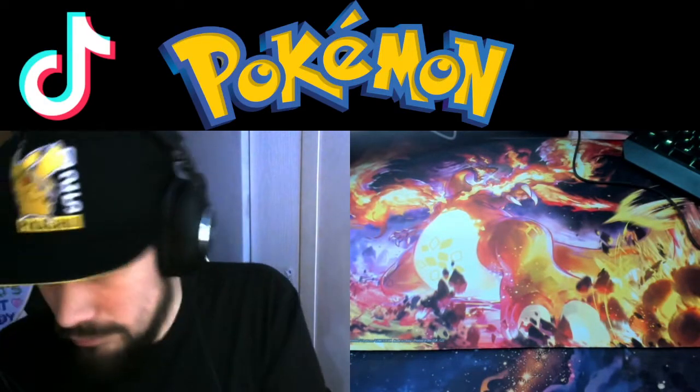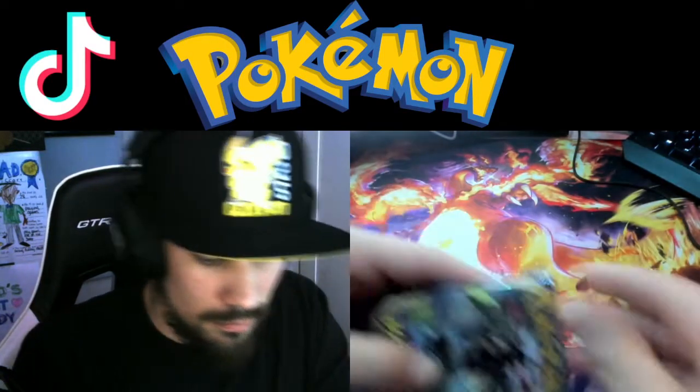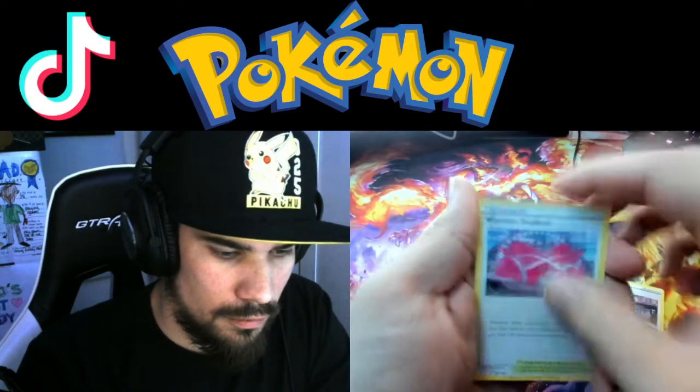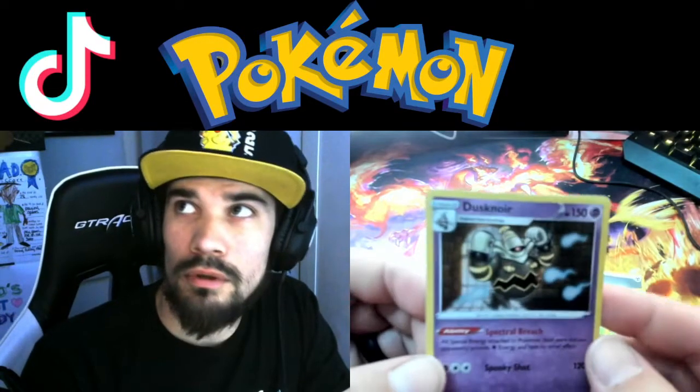Let's try not to knock these over again — there's some pieces on the floor. Black coat cards: one, two, three, four. Whismur, Whirlipede, Dusknoir hollow.